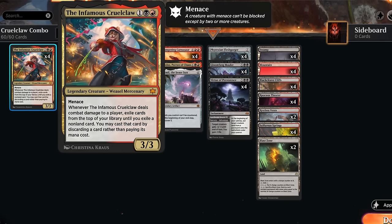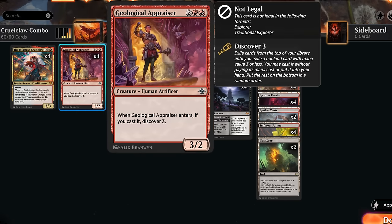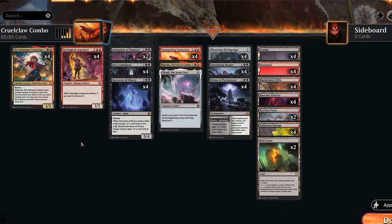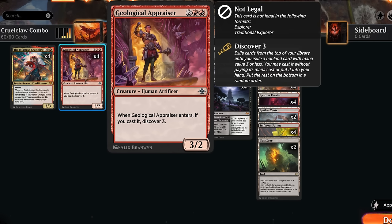With only four Cruel Claws in the deck, we're not guaranteed to have one in our opening hand, so to improve consistency I'm also playing four copies of Geological Appraiser, which lets us discover three when it enters if we cast it. As it turns out, the only card we can find with Appraiser in this deck is a copy of Cruel Claw, so a four-mana Appraiser will be joined by our legend.